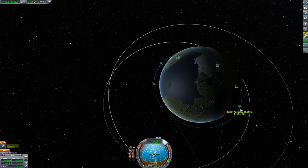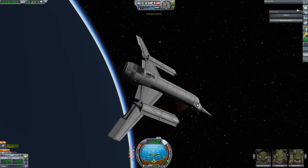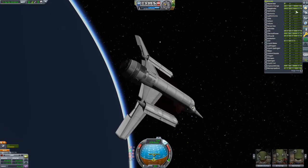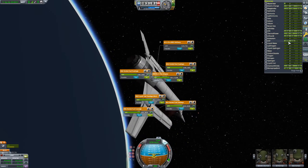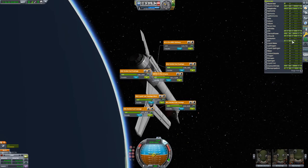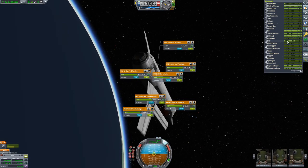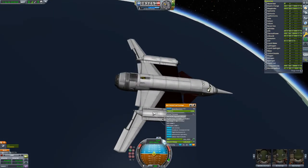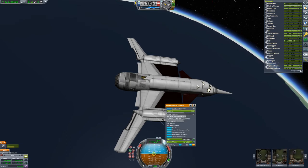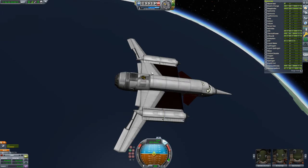Not the most efficient launch in the world, but we still used less than half our fuel. We started with 41,100 units of hydrogen peroxide and still have 25,705 units. So we used less than half overall — pretty cool. From here we can do a couple of things. Let's open up the cargo bay.